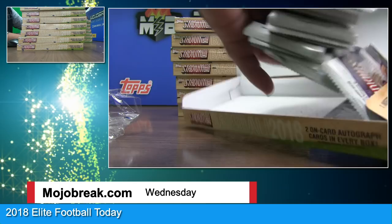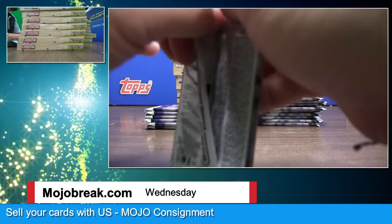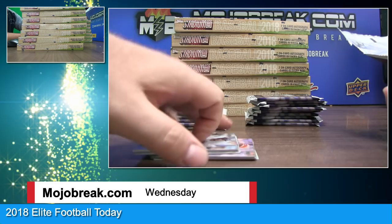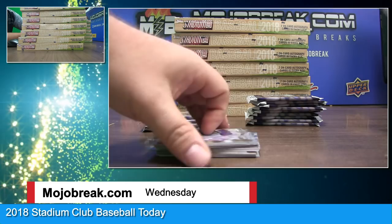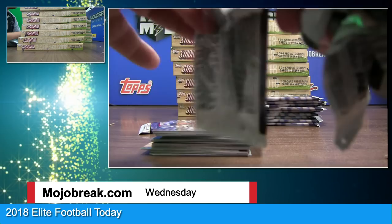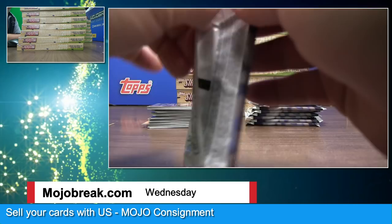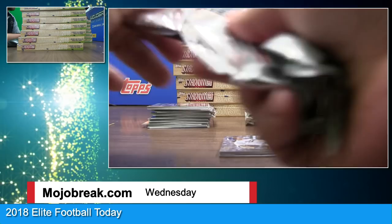Sixteen packs — not too many. I'll go a little bit slower on the first box just so we can look at all the beautiful photography they have in this set, but I know we're all hunting autos so we'll speed it up as well. Stadium Club number two is coming up next, and then before we take a quick break we have Elite Football and Encased Basketball — both are pretty much filled up.